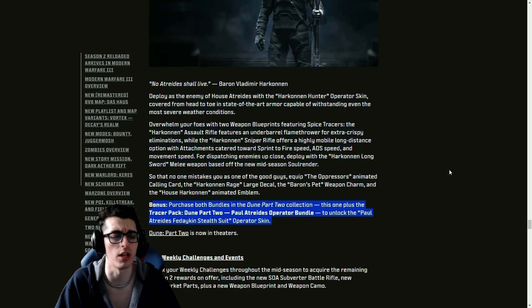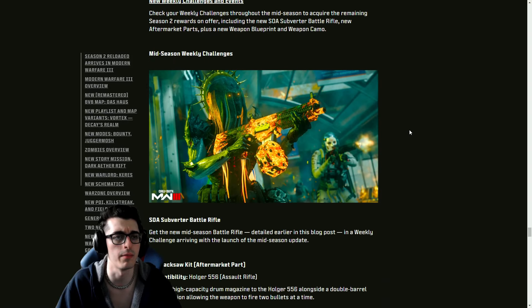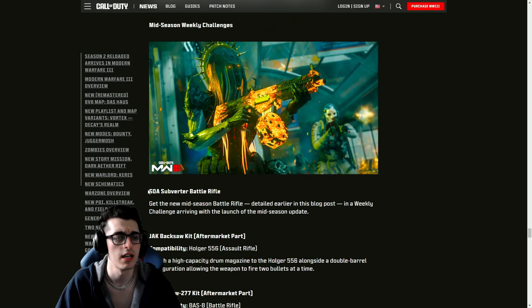There's also a Dune Part 2 Harkonnen Pack at 2,400 COD Points. If you buy this plus the Paul Atreides operator bundle, you'll unlock a free Paul skin — though it's a bit disappointing you have to purchase two bundles rather than earn it through an event. This bundle comes with tracer blueprints, an animated calling card, weapon charm, and animated emblem.